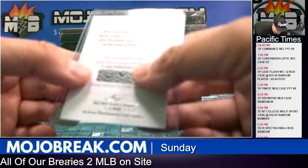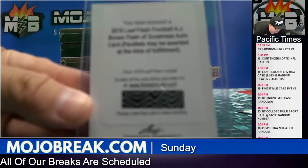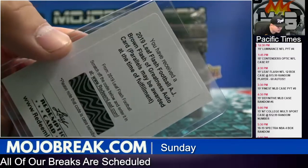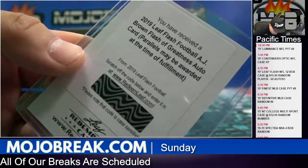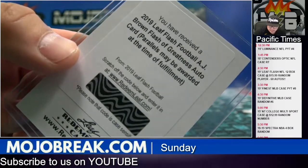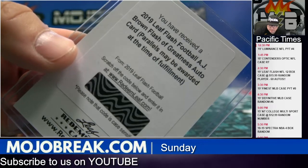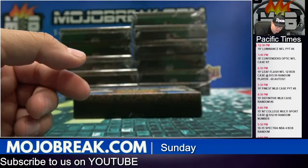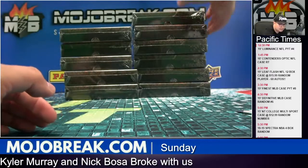And we got a redemption — first one is AJ Brown. With Leaf redemptions you never know what parallel you might get; it says parallels are awarded at the time of fulfillment, so you could get a base auto or a parallel. Sipple got the AJ Brown. Box number two.